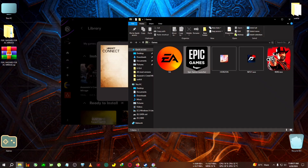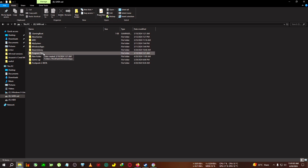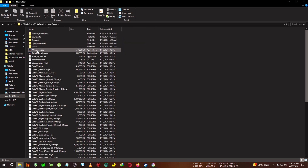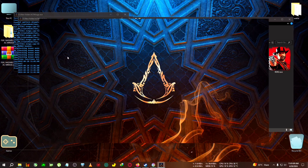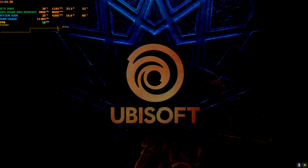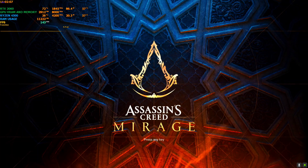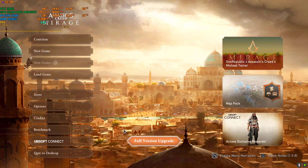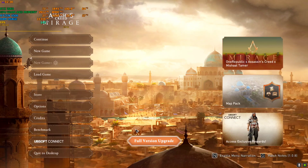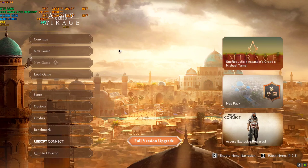Now run the game — either from the installation folder or the Ubisoft launcher, whichever you prefer. I'll run it from the installation folder via the .exe, and a CMD window will pop up. One thing I forgot to mention: you'll need to use DLSS for this mod to work.